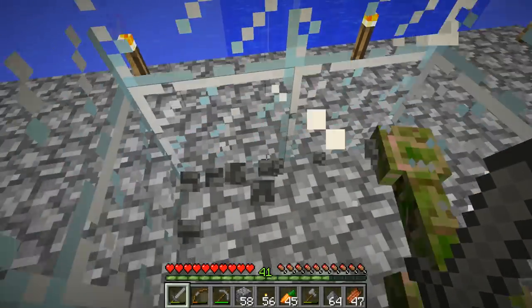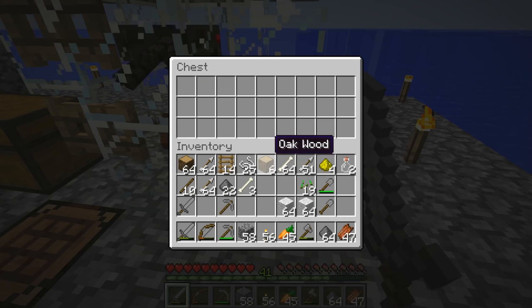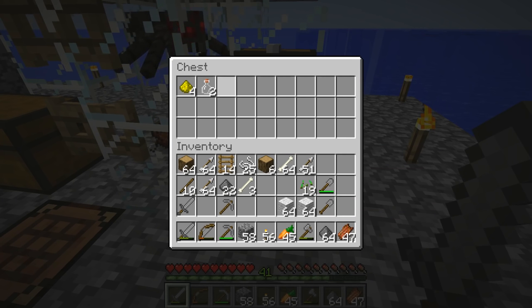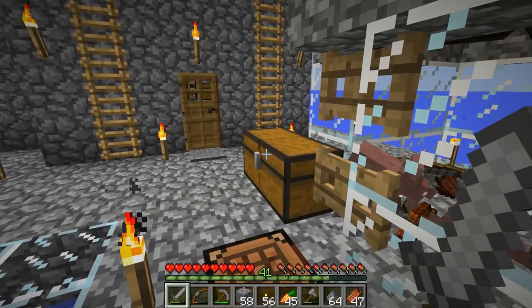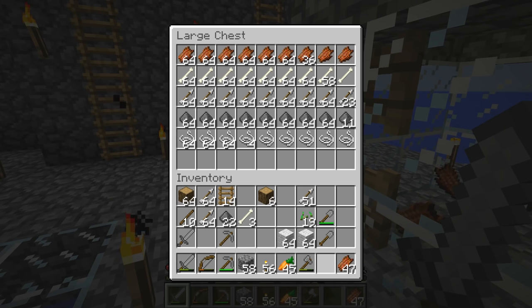Let's go ahead and collect all this. We got it all. Let me organize this — glowstone dust, glass bottle. Do we have any more rare drops? It does not seem so. Put some more string, bones, gunpowder.